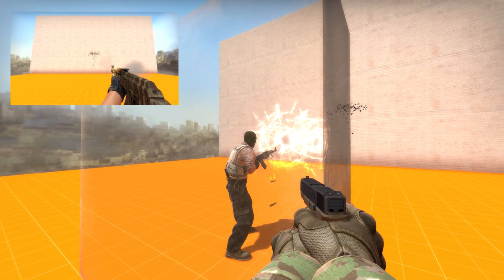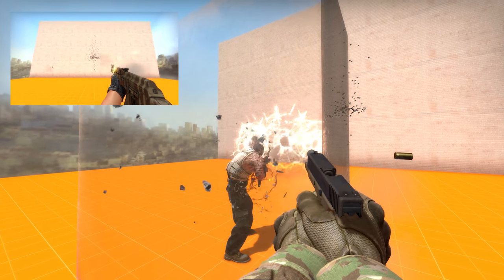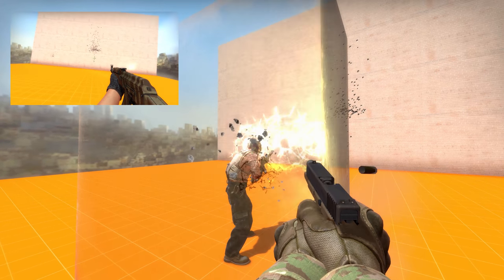Just for fun, here's 2kliksphilip getting shot through a glass wall, which should lower damage down to just a few HP per shot. It still massively messes up his aim, which makes me think that the location of the shot matters more than the damage, even though the famas still has a more obvious impact on how it looks on your screen if you're shot.